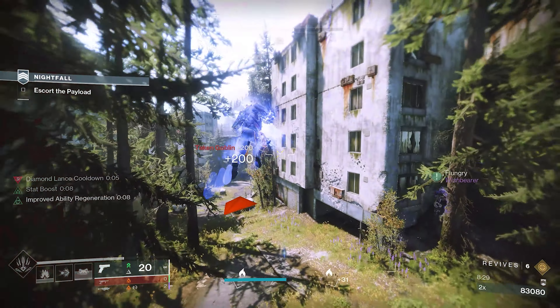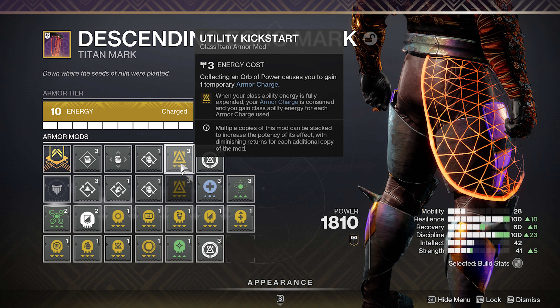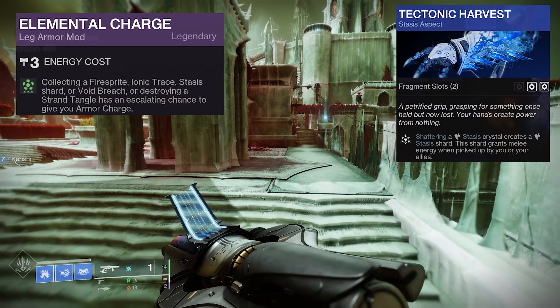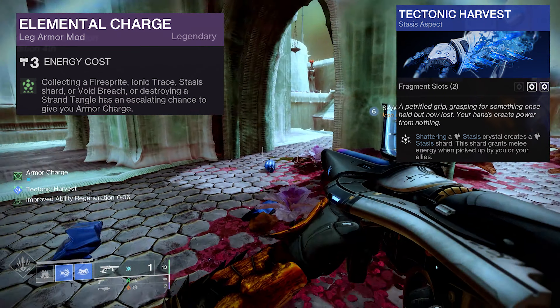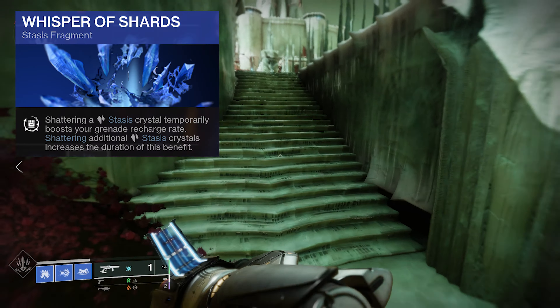I built the build around class ability uptime — obviously with Kepri's Horn — using Whisper of Refraction, which grants class ability energy for defeating slowed or frozen combatants. I've also paired it with Utility Kickstart so we can consistently spam Kepri's Horn's solar wave. Whenever you use your class ability, you get big chunks back. Pair that with Tectonic Harvest: every time you shatter a crystal you get a stasis shard, and I'm running Elemental Charge to turn those shards into Armor Charges for Utility Kickstart, giving you an effectively infinite loop.